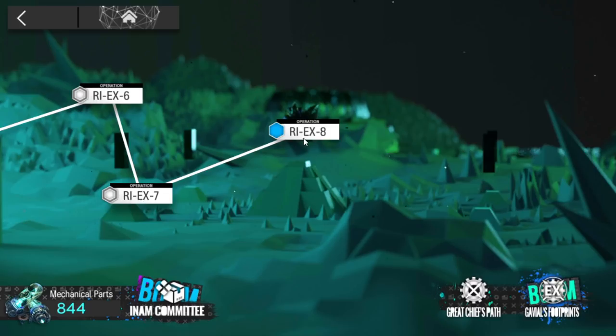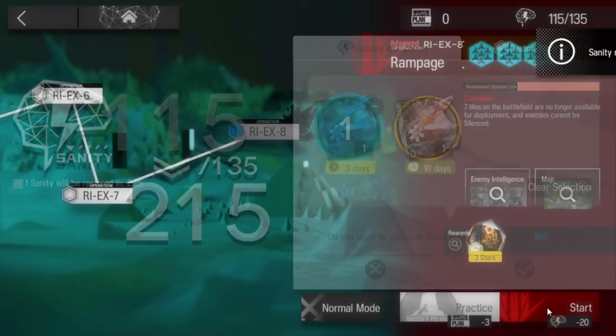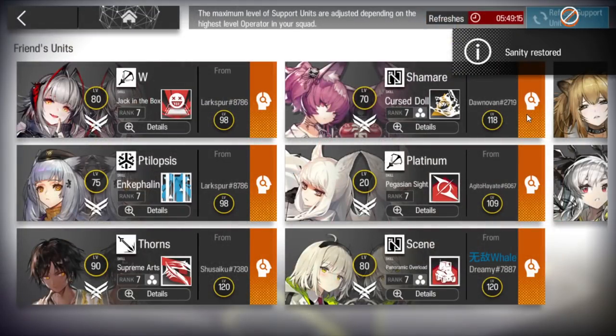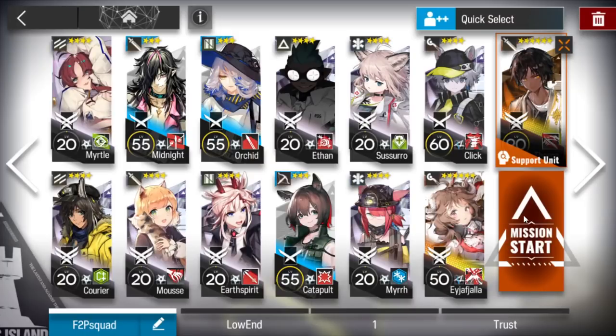Let's clear the IEX8 challenge mode. It's not a really big buff, so you can just use the same strategy I used for the normal run. Same squad — pick someone you don't have from the support unit, and let's go.